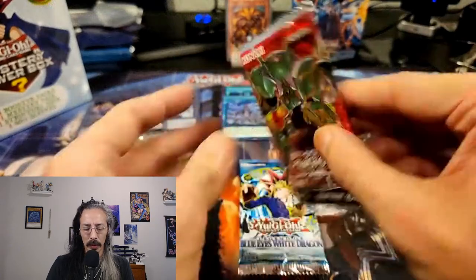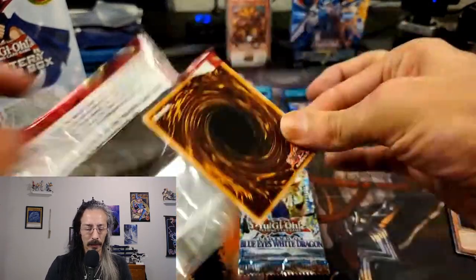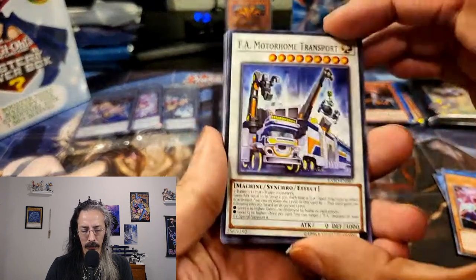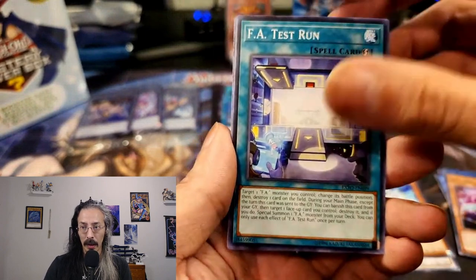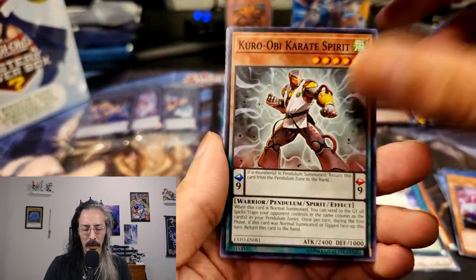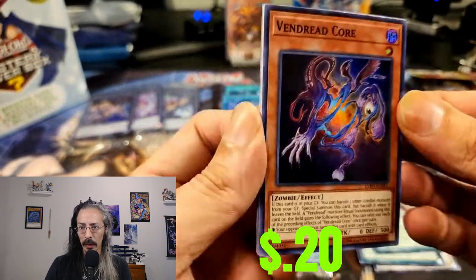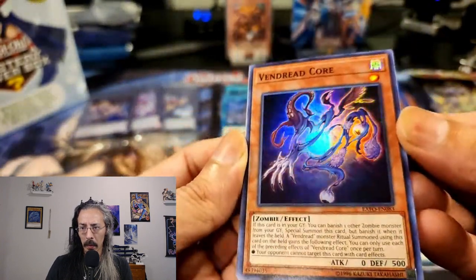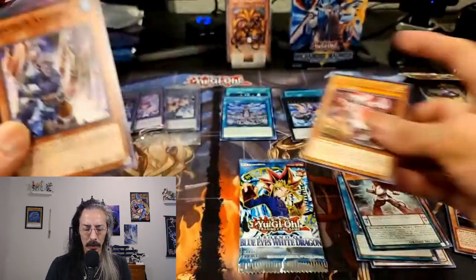I think I might have only opened one or two Extreme Force packs before — I have no idea what's in here. We got Motorhome Transport, Bit Trooper, FA Test Run, Uro-Ob Karate Spirit, Vendread Core — that's some artwork. Mech Knight, Grappler Ghost Trick, and World Legacy. Interesting.